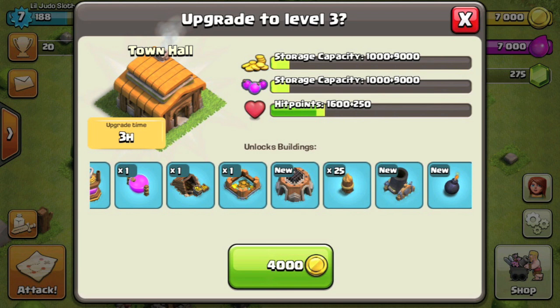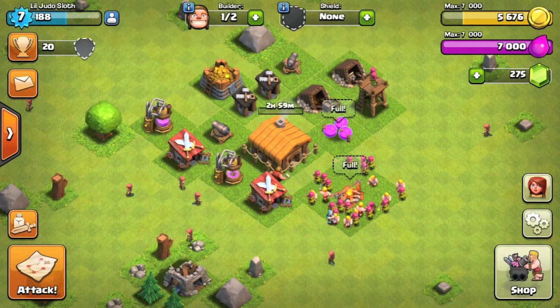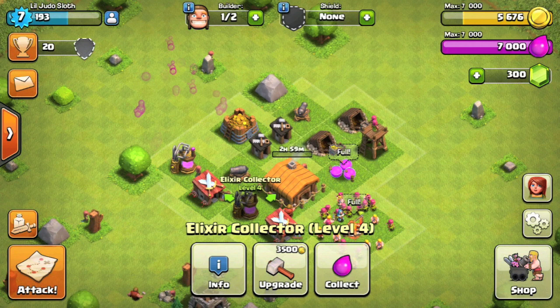Looking at what we get for upgrading to Town Hall 3, we do get the mortar on the right hand side, but the building in the center is the laboratory. This is what you use to upgrade your troops. Currently we have the barbarians and the archers. We can use the laboratory to upgrade them to future levels to make them stronger, faster, have more health, and all around better troops. This obviously helps you as you move through the game and come across stronger bases.